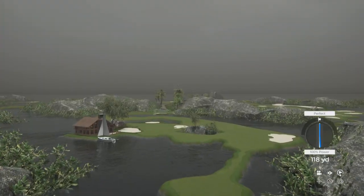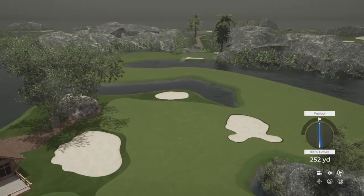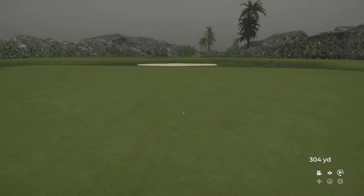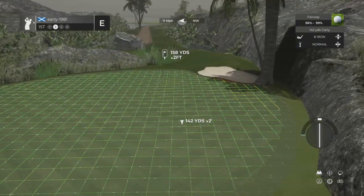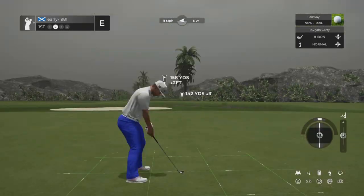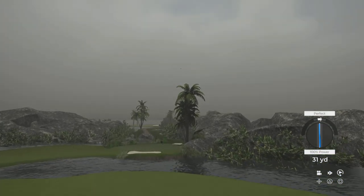We are setting down the right-hand side and that is a fantastic opening tee shot, finding the center of the fairway. That leaves us 158 yards with a 12 mile per hour wind, so a 142-yard eight iron should just be about perfect in these firm conditions. Setting down the right-hand side of the green, hopefully that wind blows us back towards it.